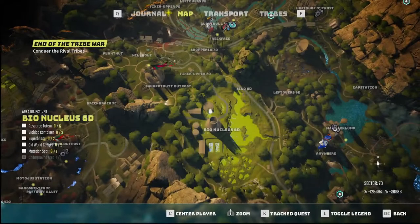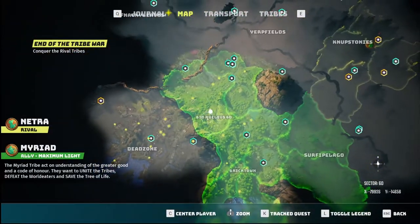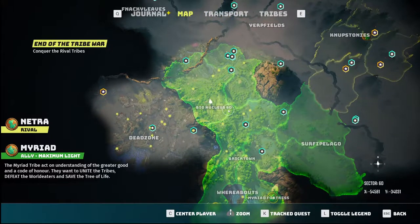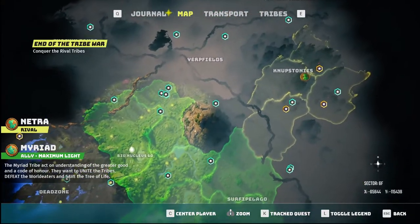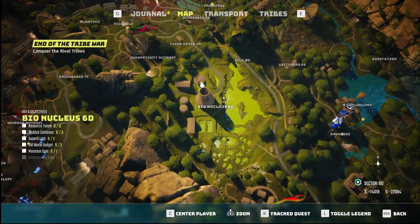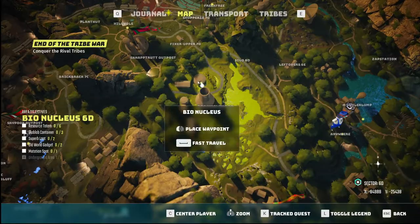So I'm going to show you where I am on the map. I'm in this kind of bio nucleus 6D. This is just the closest place that you can do this. There's other places in the map that you can do this — this is just the first one I found. So this is where I am; I'm in this little building right here.